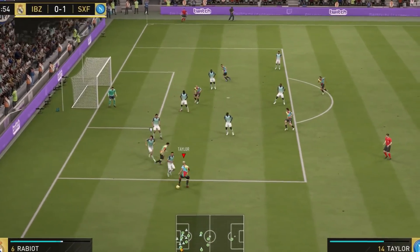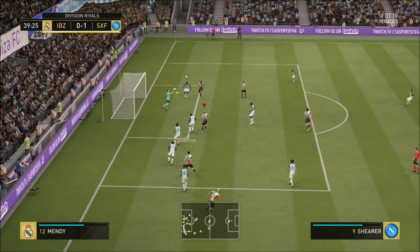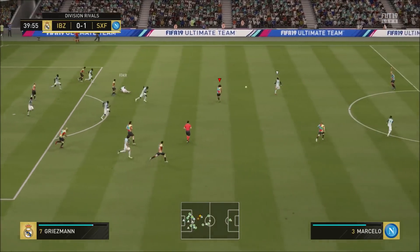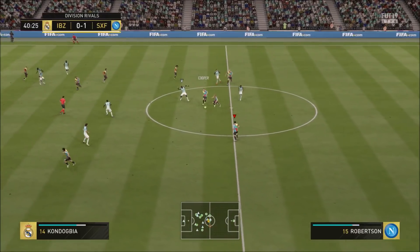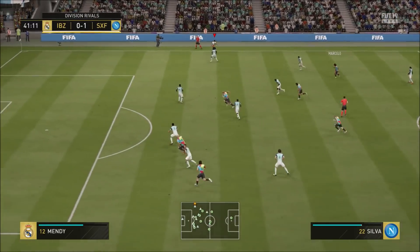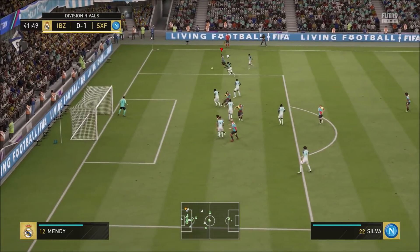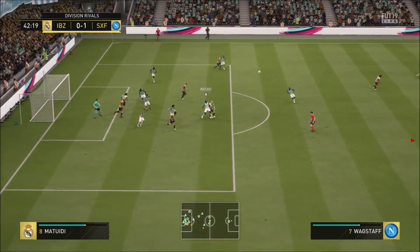I want to talk about the composure and the reactions. The composure of 85 is definitely good enough. The reactions of 92 — you'll see from the gameplay he clears a ball off the line. He's the last man back, the goalkeeper gets caught out, and Robertson is there to pick up the pieces and get the clearance off the line. That's definitely down to those 92 reactions.